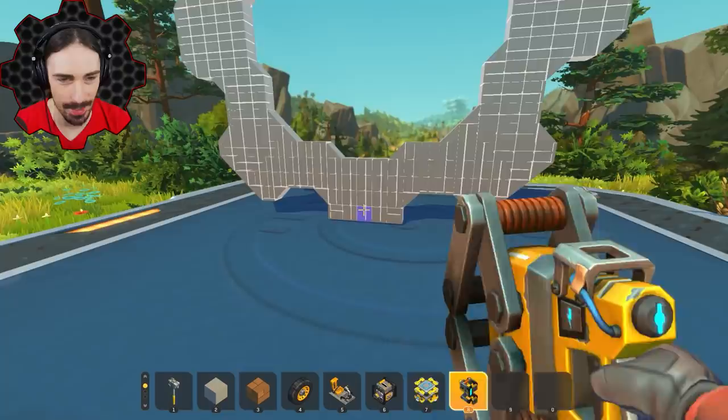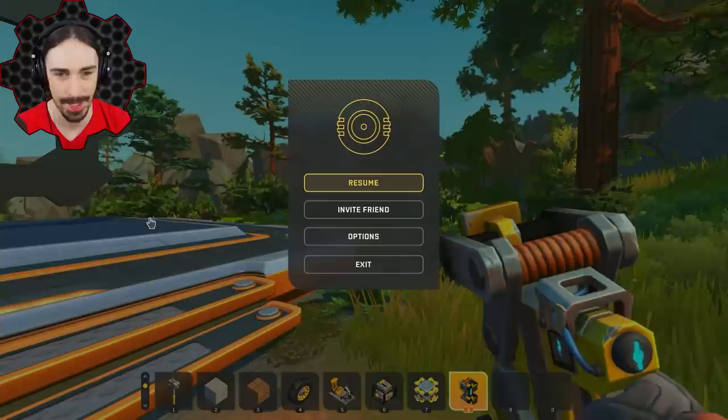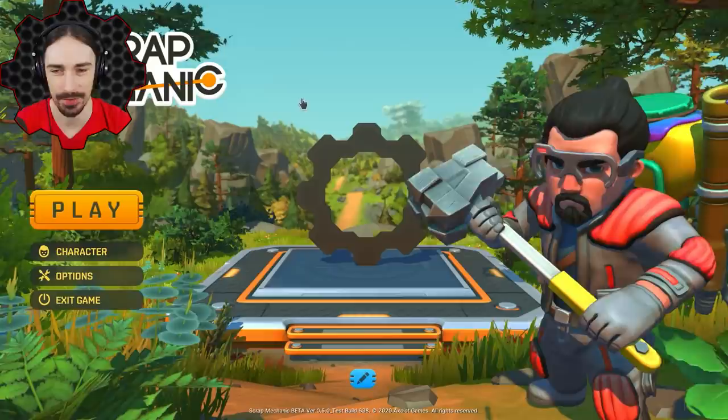I want to involve you guys in this — every month or so I'll use a creation as my home screen, built by a member of the Scrap Man community. This was taken from one of my intro videos. Now I'll click 'exit, save before exiting' — there we go. Now we've got the gear shape associated with my logo on the screen.